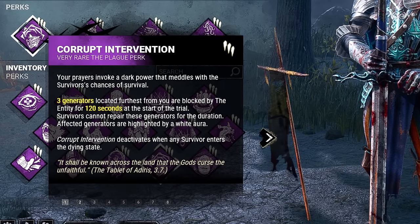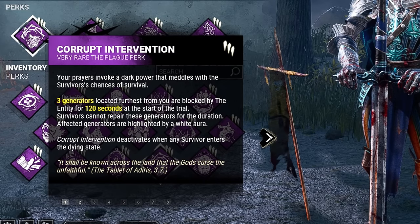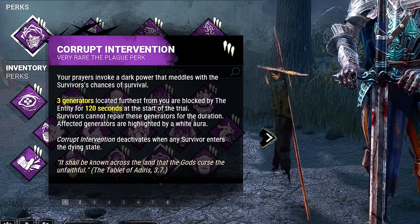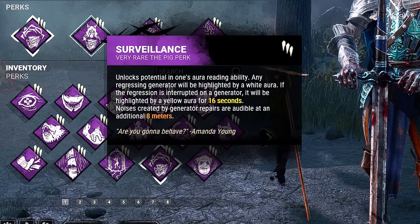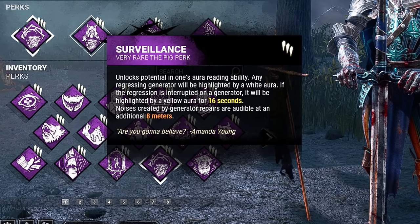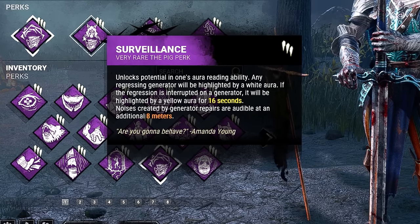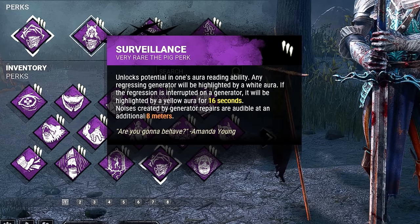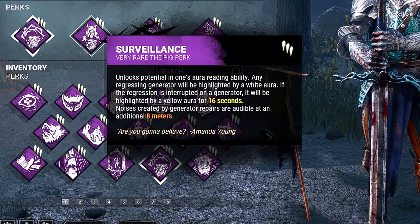For our first perk, we have Corrupt Intervention. The three gens located farthest from our spawn are going to be blocked by the entity for 120 seconds, or until we put a survivor into the dying state. Second, we're running Surveillance. Any generators that are regressing will be highlighted by a white aura, and if the regression is interrupted on a generator, it will be highlighted by a yellow aura instead for 16 seconds.